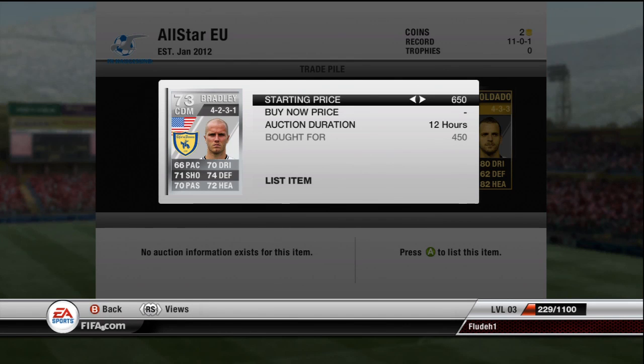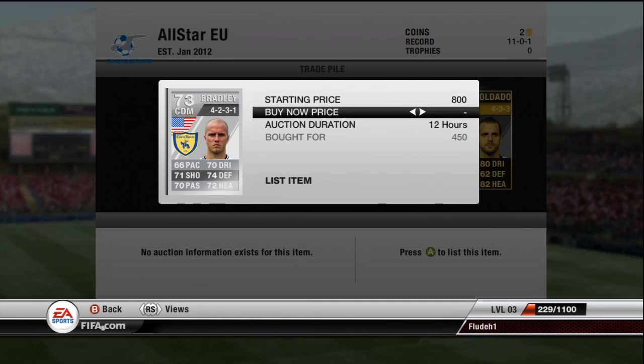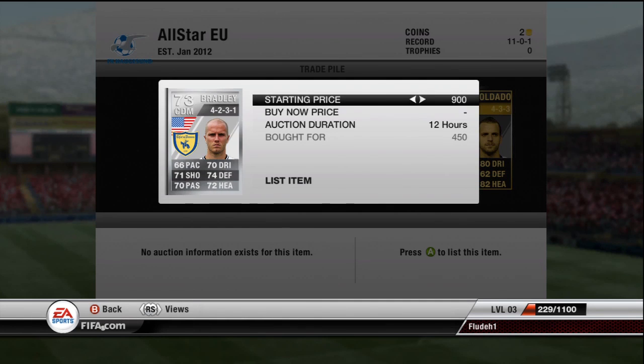The final silver is Bradley. I got him as a CDM - he's normally a central mid - for 450 coins, and I should be able to sell him on for 850, maybe about 1k.